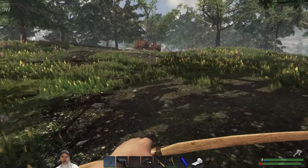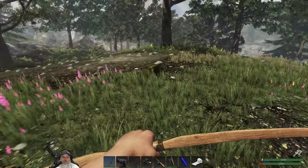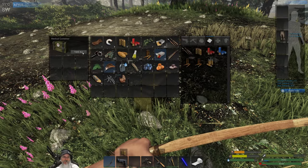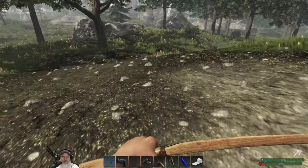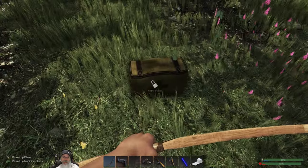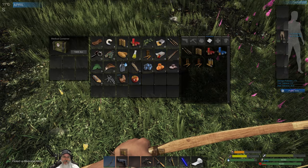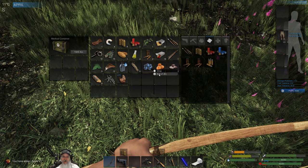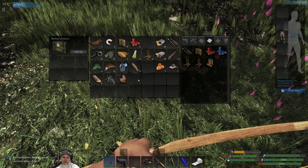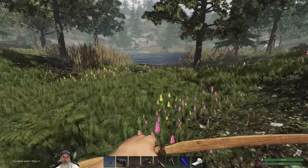That'll come in handy when it comes time to make ammo. And another one - that one wasn't so impressive, but we are getting the crates. We got an apple - let's eat that right now. I'm also going to eat the blueberries right now, and the kelp. Now we get our carbs in good shape, our protein's okay at the moment.